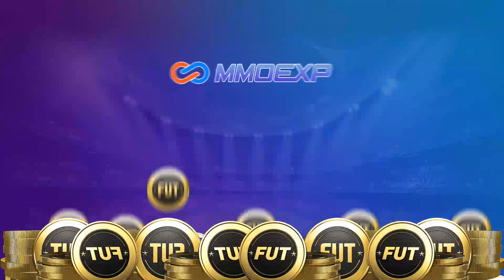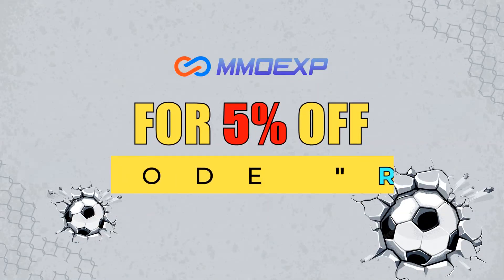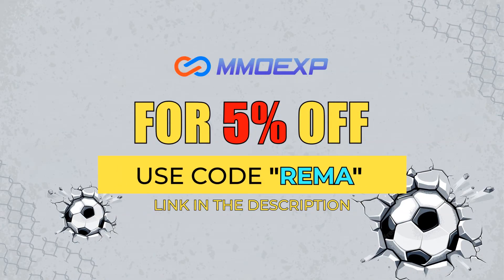If you want some coins for the new level up promo, make sure you check out mmoxp.com — their link is down in the description. They're very fast, very cheap, and very reliable, and if you use my code RIMER you can get yourself a nice 5% extra discount.